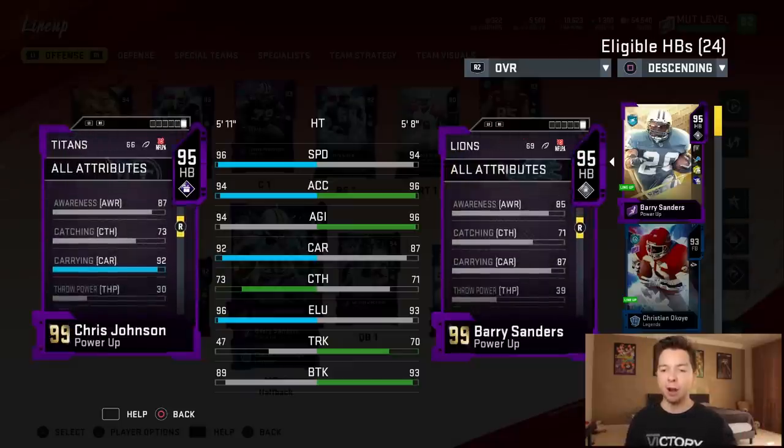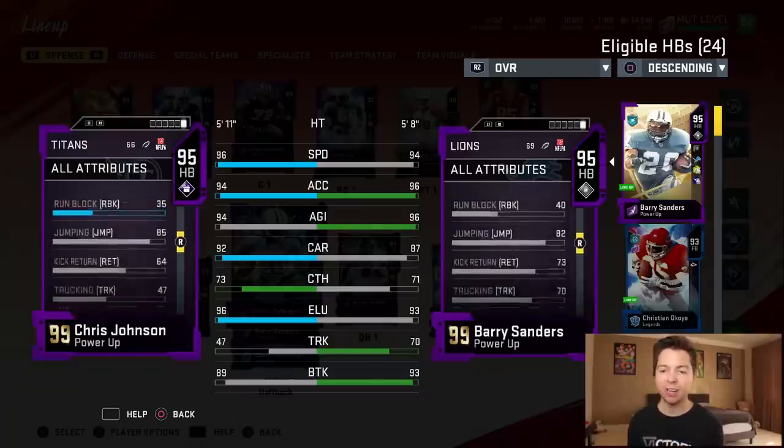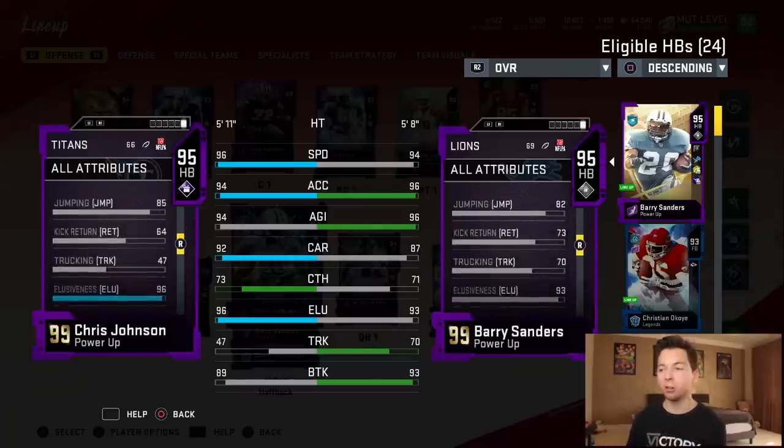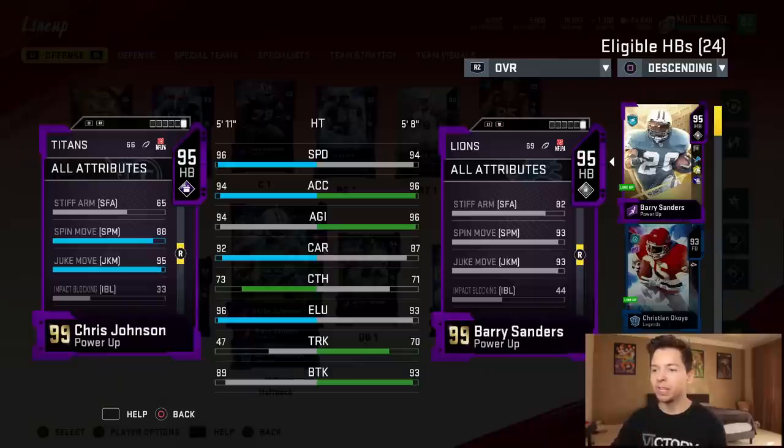One thing you guys got to remember is a big thing that I think separates these two cards right here. Barry Sanders gets that NFL 100 X-factor, which means he gets to start the game with first one free. In order to get first one free on Chris Johnson, you have to get five carries of 10 plus yards. Barry Sanders has way better stiff arm, he does have better spin, but Chris Johnson does have better juking — he has 95.